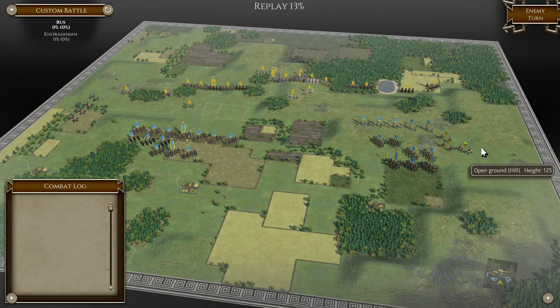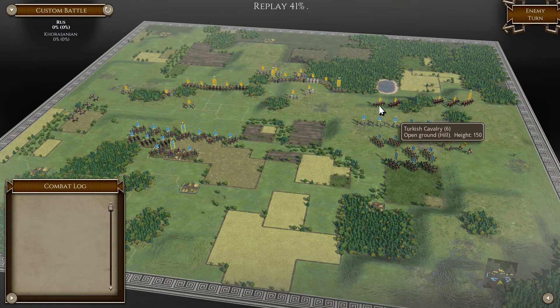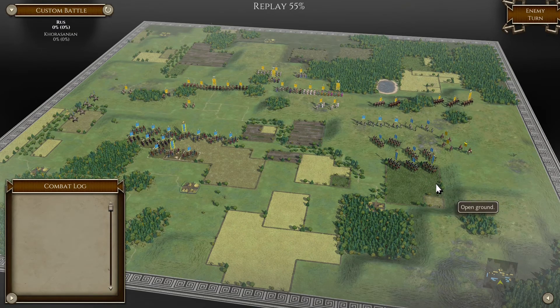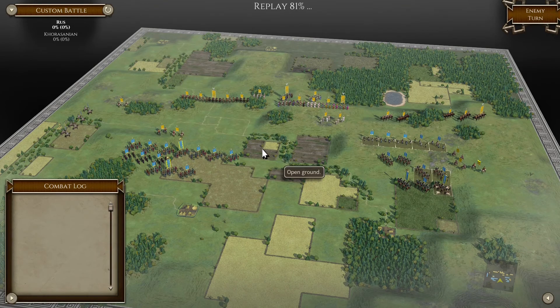He's shifting to his right, or his left. I can see Ghulam, Turkish cav - and he has Dailami foot as well, interesting. It looks like we're gonna have a standoff, but we shall see.